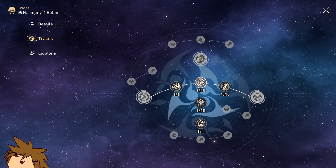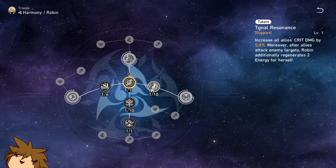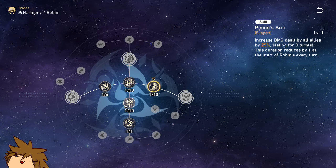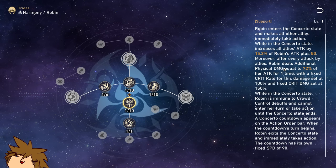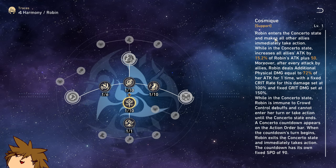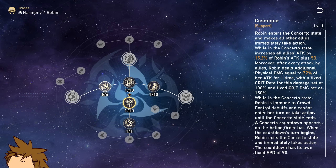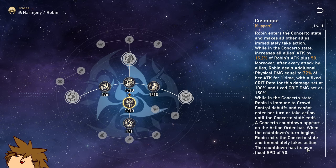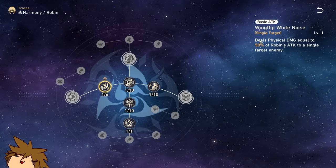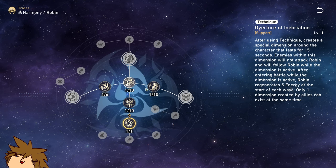Let's look at her traces real quick — some of her talents. Talent gives damage increase and energy regeneration, which is nice. For three turns it increases damage dealt. Her ultimate, Concerto, gives attack percentage increase and guarantees follow-up attacks are 100% crits — so good. You also get immediate action advance as soon as Concerto finishes, which is really nice.